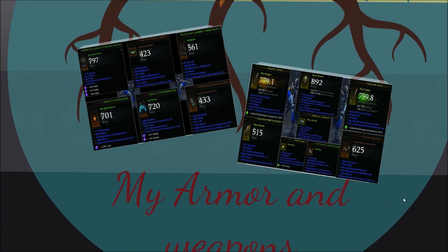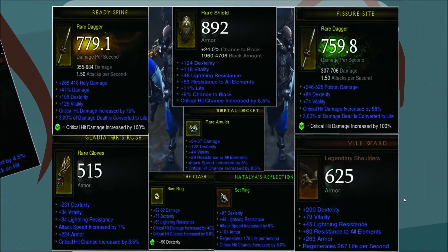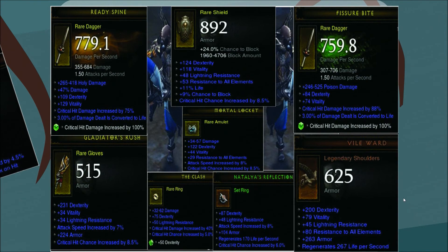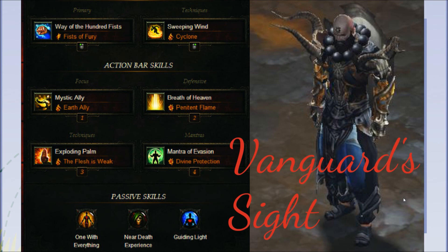This build uses a fast weapon on your main hand and also a shield. But please do not mistake the intent here — the goal is not to build a tanky build, but to support your friends in the game. Now we look at the skill setup.